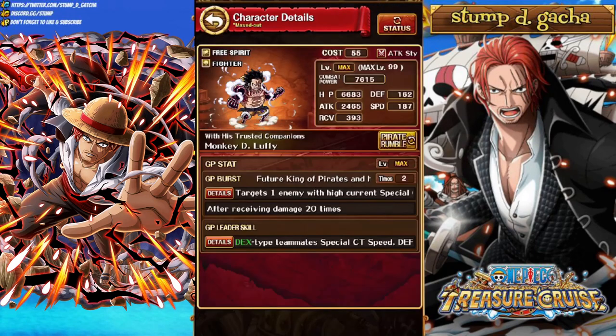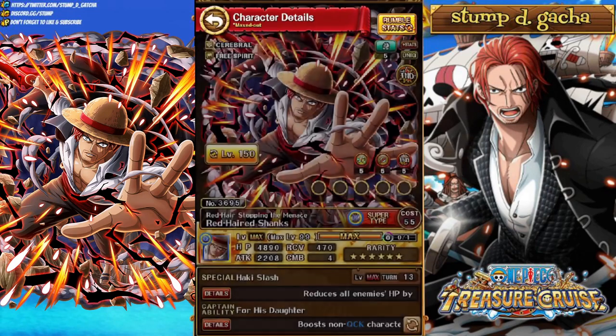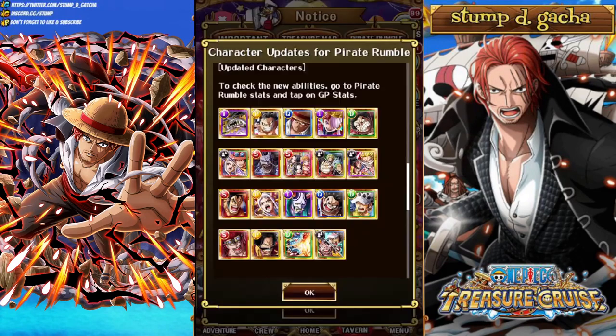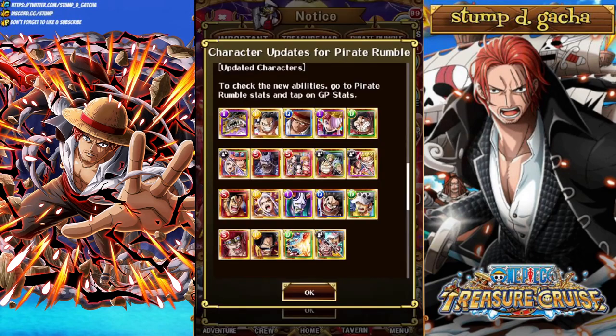To activate Luffy's burst you just have to receive damage 20 times — that's actually pretty easy. Shanks is just 15 normal attacks, so he's super easy to get. Using a Rumble Special 8 times is interesting — it'll be super interesting to see if you can use these every single fight or just once per Grand Party. Because utilizing a special 8 times, there's a good chance you don't even pop 8 specials in a run, especially toward the back end.